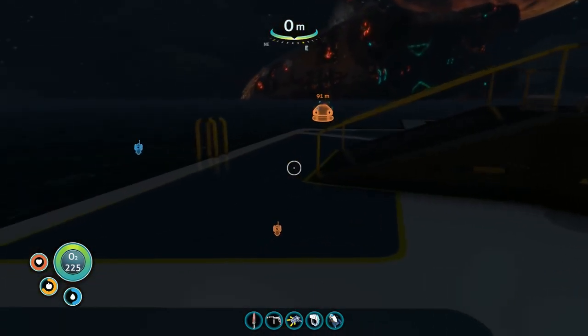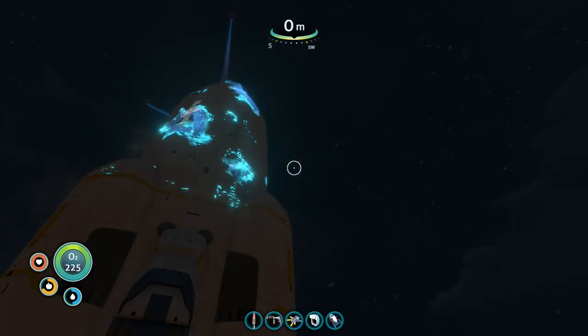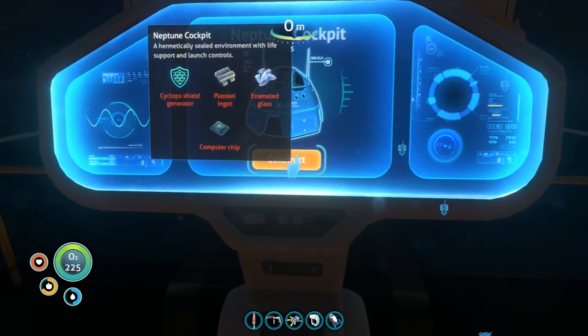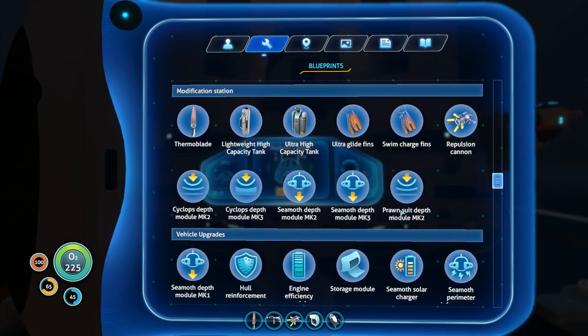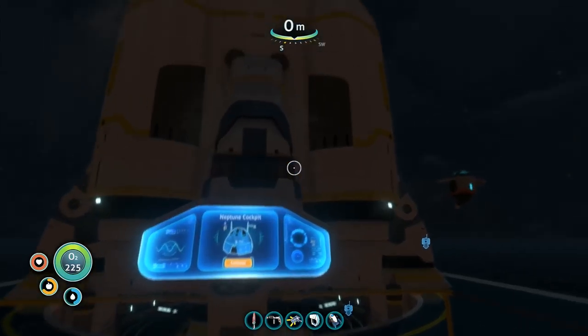Let's see if we can get an elegant dive this time. Up and — excellent, that's more like it. That is diving with style. We're going back up to make the final piece for today's episode. It's dark — I didn't want to do this in the dark, I wanted daylight. Oh well, we're doing it in the dark. Construct! The music is very cool. Neptune fuel reserve — it is done. Neptune cockpit — I think this will be the last one. Enamel glass — I've got one. Plasteel — we need a bit more titanium. Computer chip is easy. Cyclops shield generator — I'm not so sure about that one.